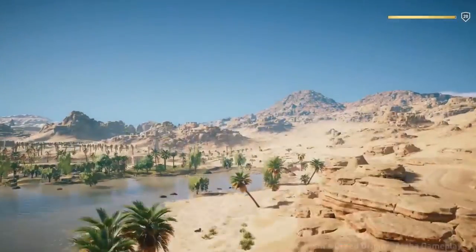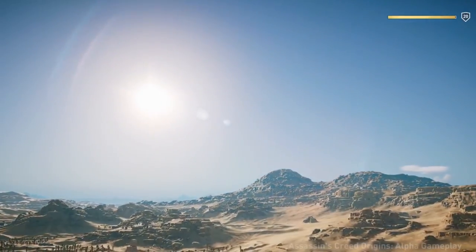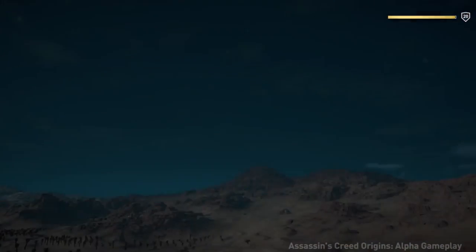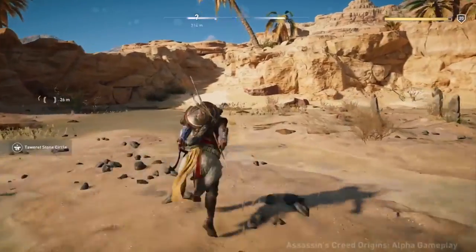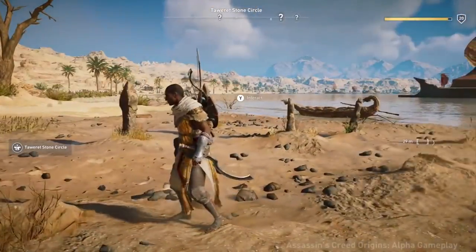Another interesting clip is this one where they hold down R3, which actually allows you to fast forward time whenever you feel like it. This is a feature in Watch Dogs 2, but you have to go to the main HQ, rest to a specific time, and then there's a pretty lengthy load time. Whereas in AC Origins, you can fast forward whenever you want, and it only takes 10 seconds.